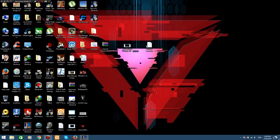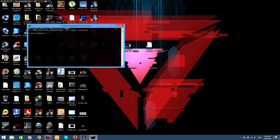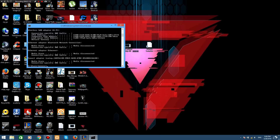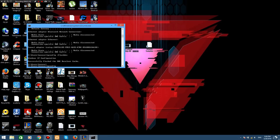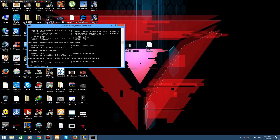It's easy — just follow me. First, you have to open CMD and type 'ipconfig /release', then 'ipconfig /flushdns', then 'ipconfig /renew'. Just wait for it. Alright, then you have to reconnect to your router. That's done.